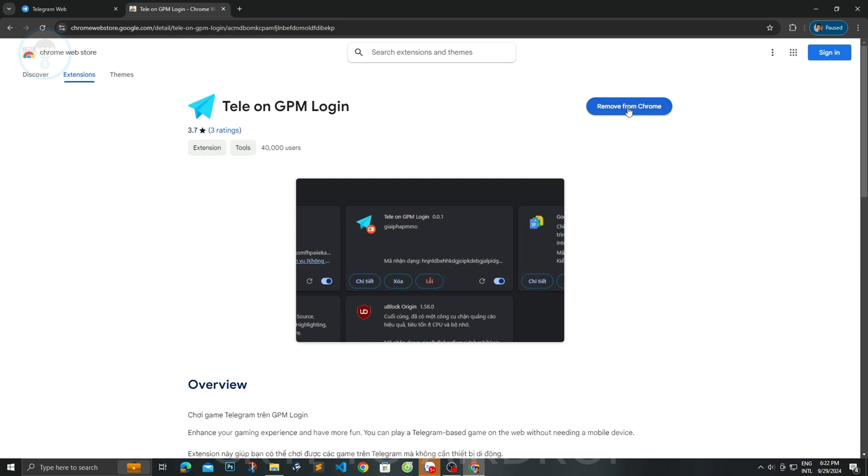Step 2. Add the extension. Then go to the Extensions icon, find the TeleGPM login, and select PIN.